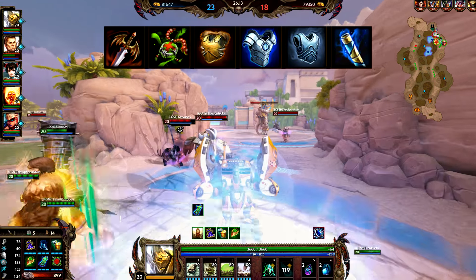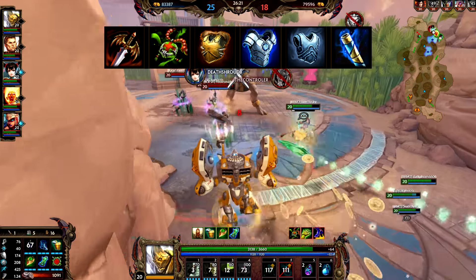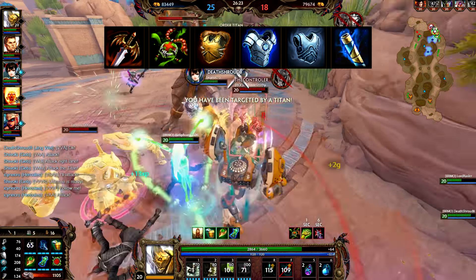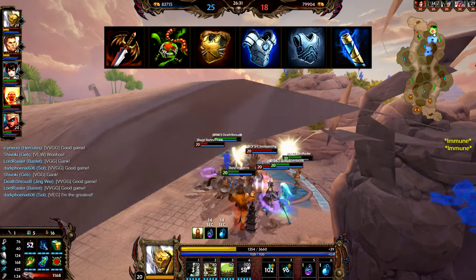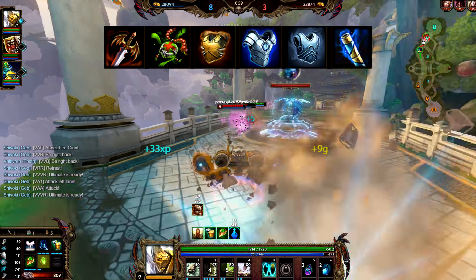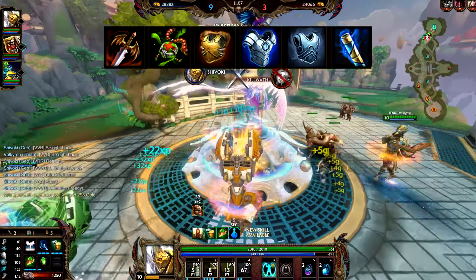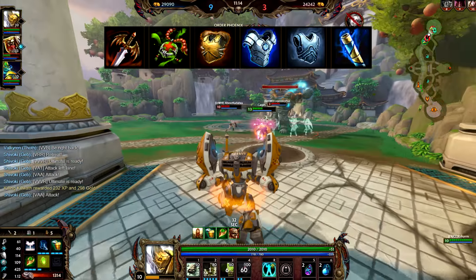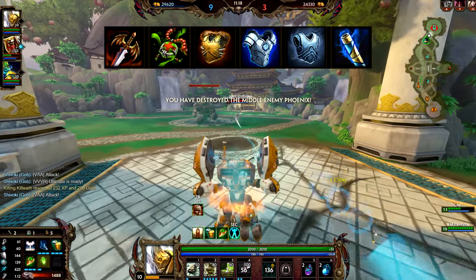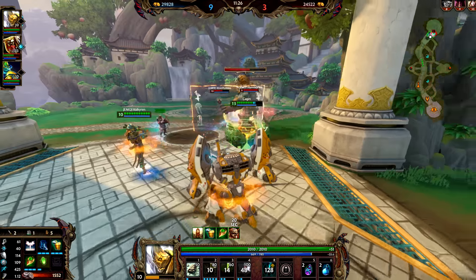Here are my situational items. Whenever I have a situation where I really need a new item to help my team, these are the ones I go to: Sovereignty, Mystical Mail, Midgardian Mail, Hide of the Nemean Lion, Pestilence, and any blade that helps with slows or attack speed issues. Pestilence is really good against healers with good health and magical protection. Midgardian Mail stops anyone from doing basic attacks effectively. Mystical Mail adds a bit of extra damage in teamfights. Hide of the Nemean Lion is what you build when a hunter or a strong basic attacker like Erlang Shen is being very aggressive and doing a lot of damage.